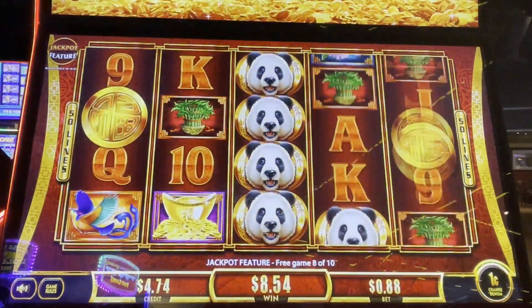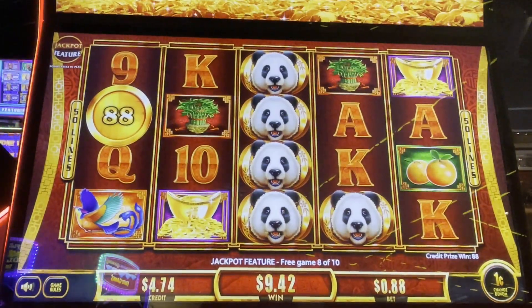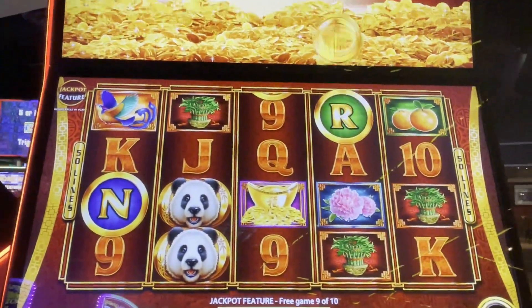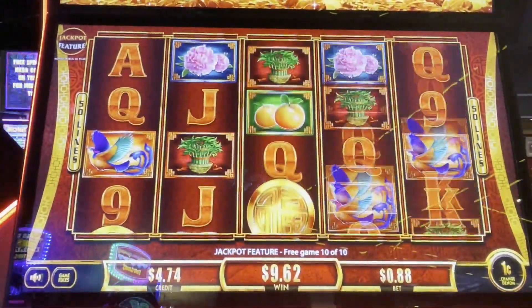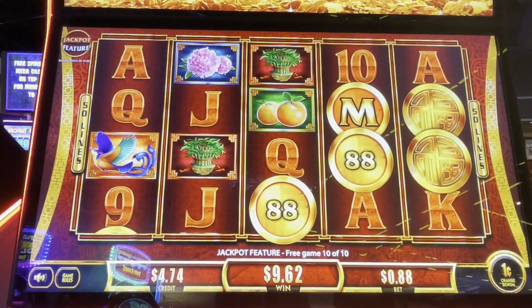Three more spins, come on. G! I don't want those credits, we need a red G. Red for Fred, come on! Red. Oh my gosh. We need an M for the minor, G for the grand. Last spin, come on. We need lots of coins. Red for Fred. Come on, red for Fred.